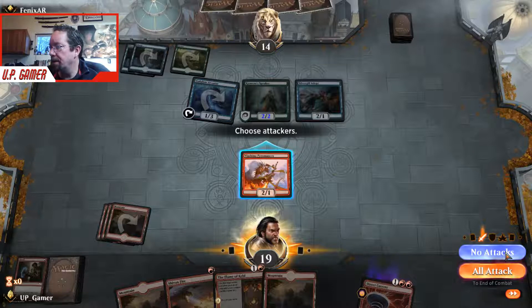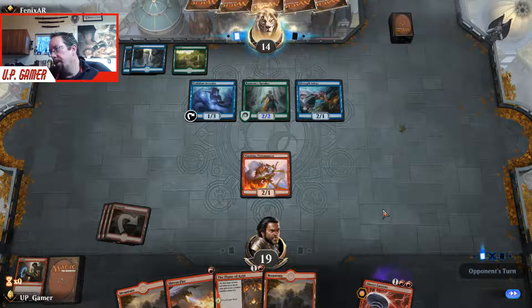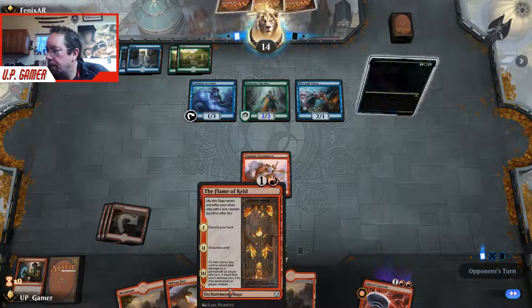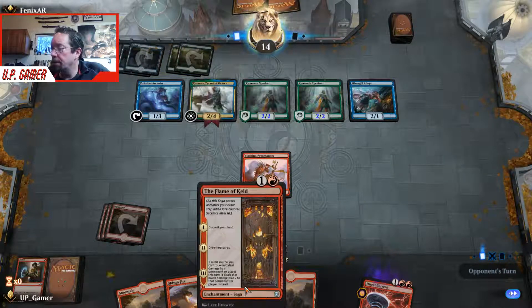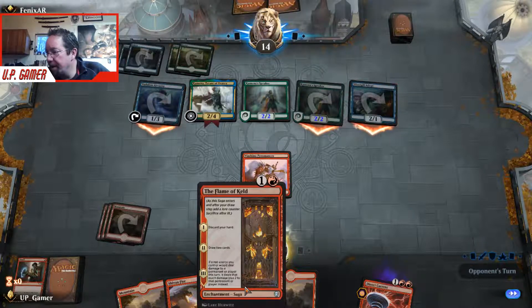Do we want to attack? We're going to hold off — we may need to block. Flame of Keld, if you hit it right, can be very useful. What it does: you discard your hand, draw two cards on the next chapter of the saga, and then if a red source would deal damage to a permanent or player this turn, it deals that much plus two.